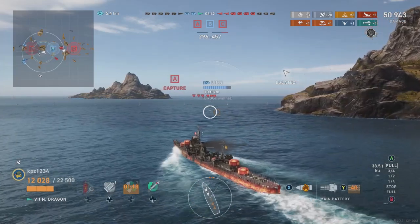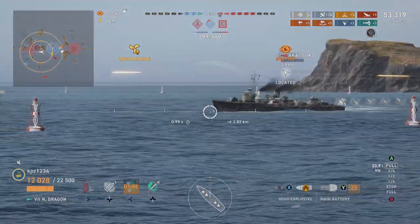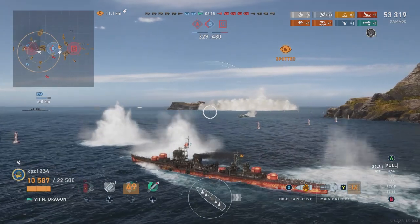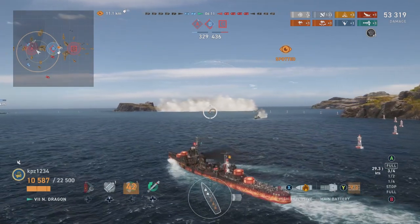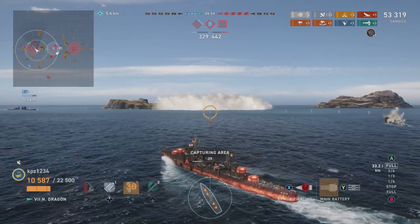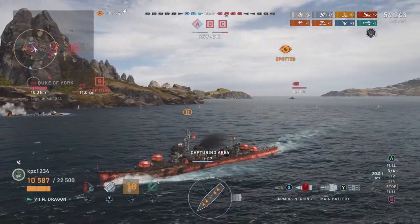There is the enemy destroyer - that's an Akatsuki - and we're about to finish him off, but he gets killed by my teammate. There's another destroyer in the smoke screen and I'd love to shoot at him. The arming threshold of these shells is 17 millimeters, so they will arm against a similar-tier destroyer. There is the Fletcher - he doesn't have much health left - all it takes is one salvo for our second kill. Now we can proceed to help flip the cap for our team.